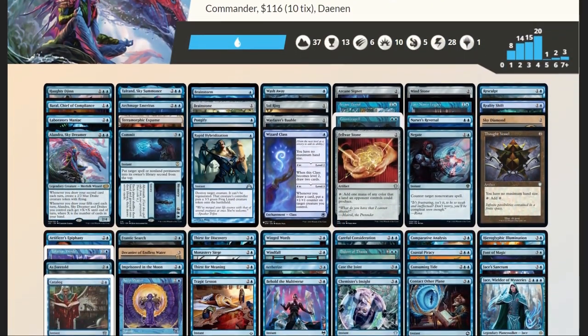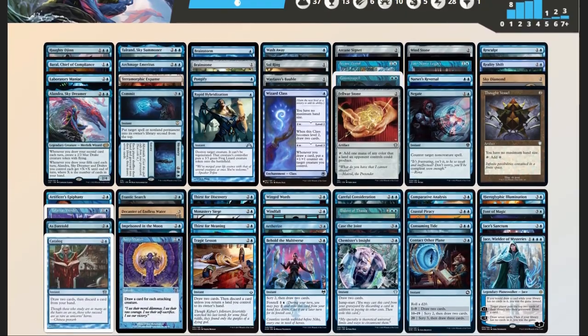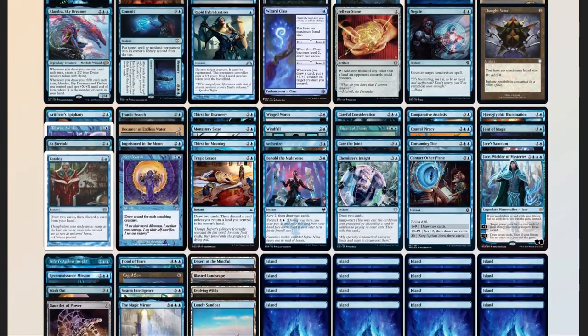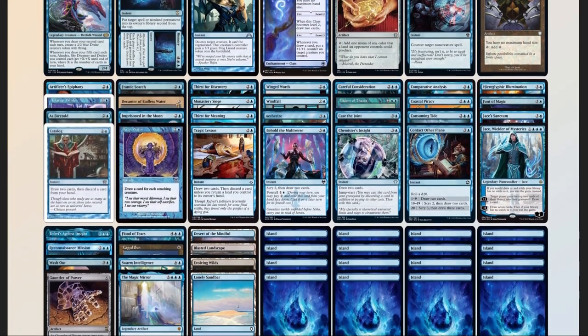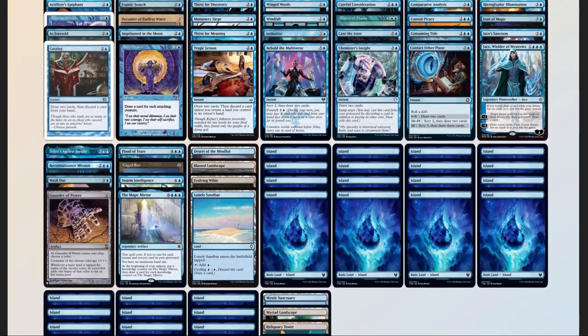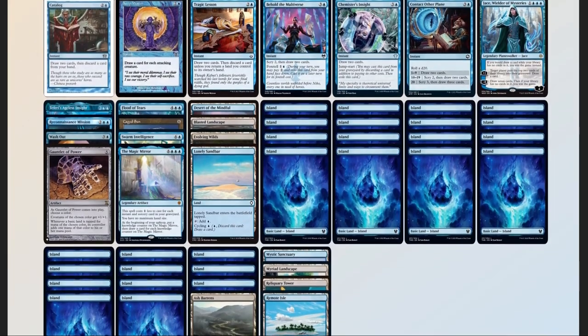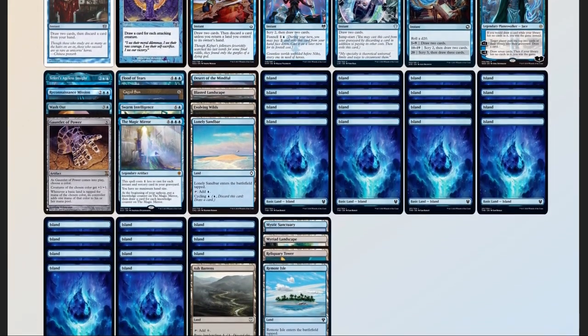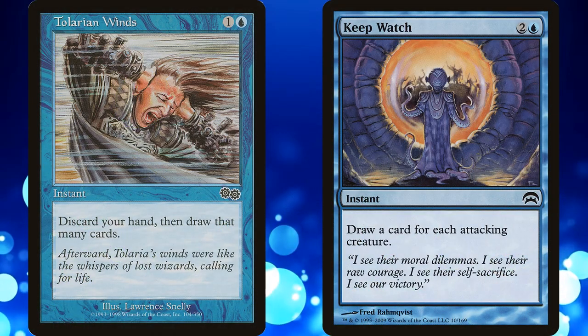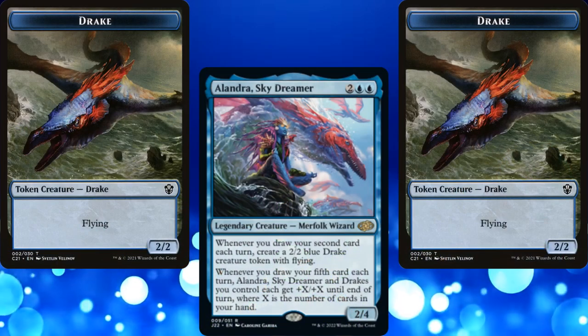Now that we have our deck list, let's compare it to our checklist: 52 mana sources, split between 37 lands and 15 pieces of ramp — a little high, but we want to cast multiple spells per turn cycle, so that's fine. 28 pieces of card advantage — very high, but that's kind of the point of this deck. 11 pieces of interaction, 4 board wipes, 1 piece of graveyard hate, 1 sudden I-win card in Keep Watch. Though technically, Talrand's Wings could also be a sudden I-win card — if we suddenly draw our 5th card for the turn with a board full of attacking creatures, we could win out of nowhere. And we've got enough interaction to slow our opponents down.